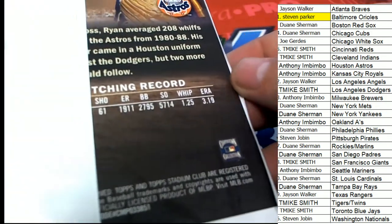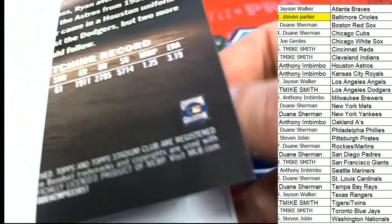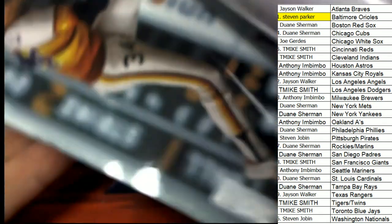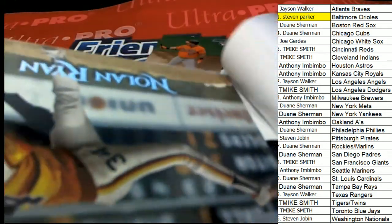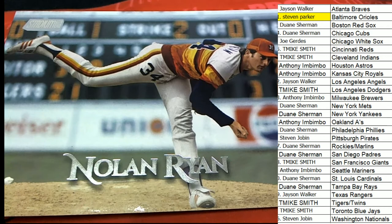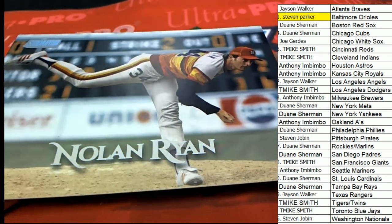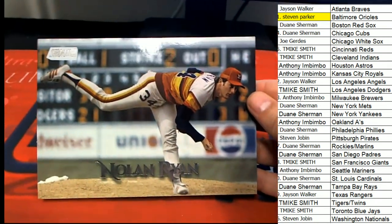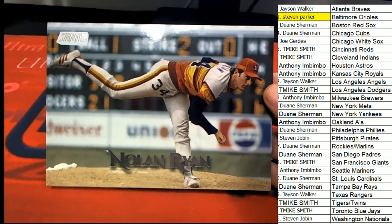Let's check out the box topper and then I'll do a quick look through to see if we hit any of the variations — they could be worth a lot. Oh my, this is going to be a Nolan Ryan. Oh, how cool is that! Very nice — Nolan Ryan. Great big jumbo. That is really cool. That'd be something good to get his autograph on, you know, because it's big enough. That is solid.